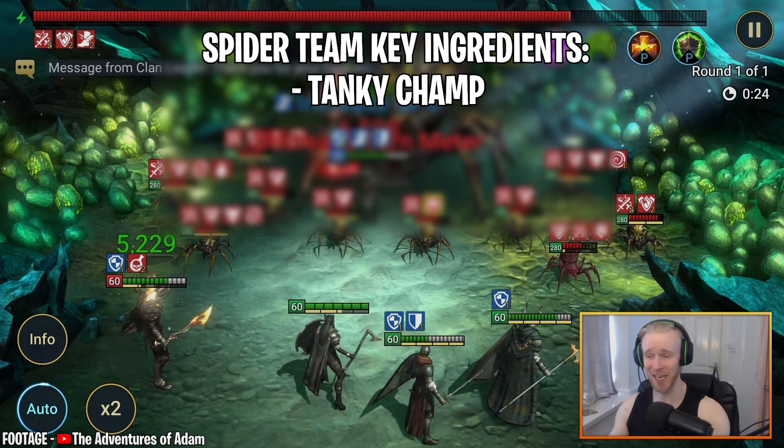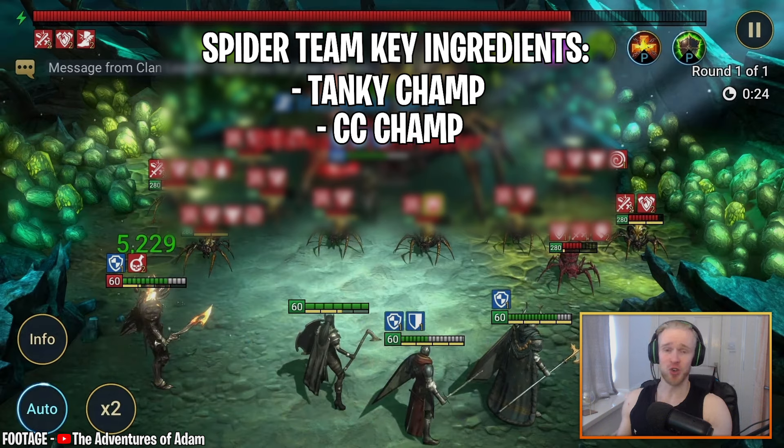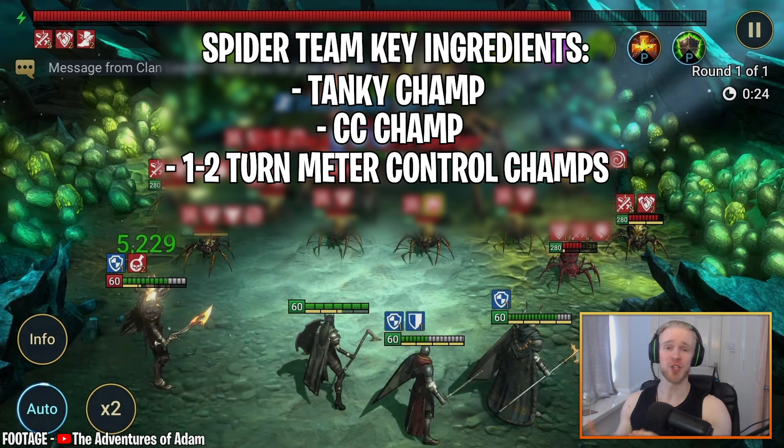So what key ingredients do you need in your Spider team? First, you're going to need a tanky champion to soak up all the attacks from the spiderlings. You're also probably going to need a crowd control champion that can attack all enemies and apply things like freezes or stuns — that helps keep your tank alive and keeps the waves under control. You definitely need one, if not two, solid turn meter control champions — they are extremely important.